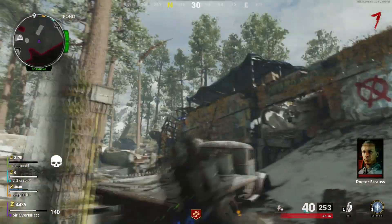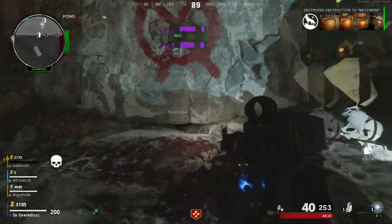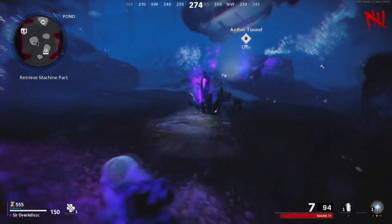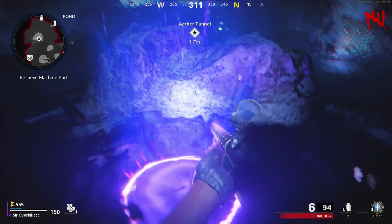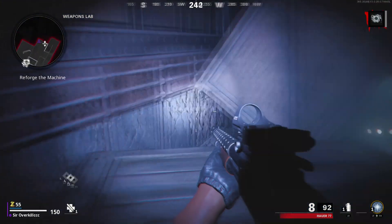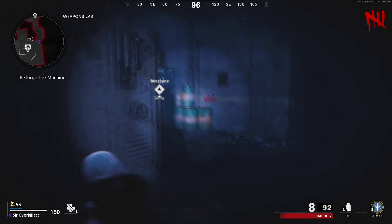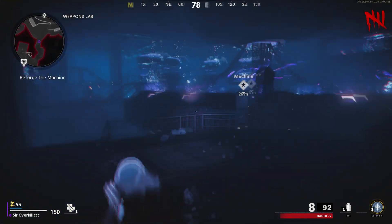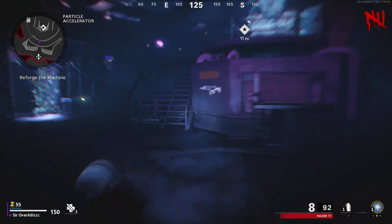Hurry up because if you're playing with randoms, only one person can get the points. Now moving on to the next new Easter egg — this one involves a giant hand. It doesn't do anything significant just yet, but it shows you a giant hand coming out of a room. For this one, make sure power is on, Pack-a-Punch is activated, and Pack-a-Punch a weapon — it doesn't matter what weapon, just do it once.